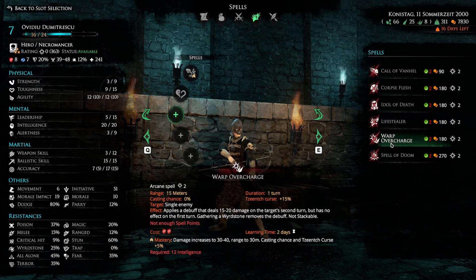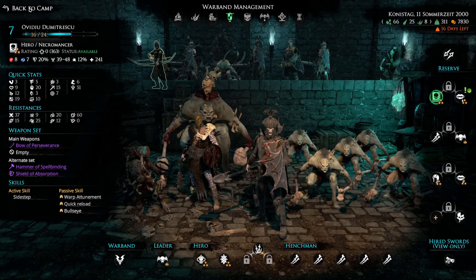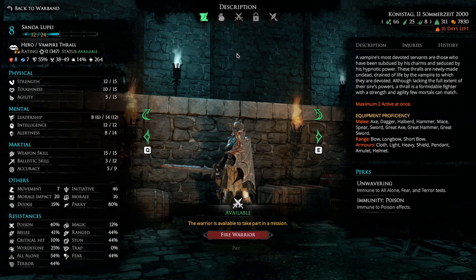Warp Overcharge does decent damage but you have to wait a turn for it to go off — I'd rather just kill guys on the current turn. Spell of Doom is an AoE attack that only affects enemies, doing 14 to 24 base plus 60 from intelligence modifiers, with a slight cost reduction from collecting warp stone. He definitely has great abilities and you have to decide how to build him — he would have been a very fun unit to have maxed out.